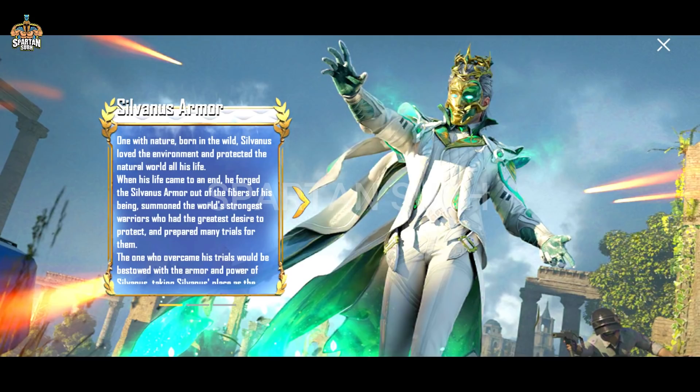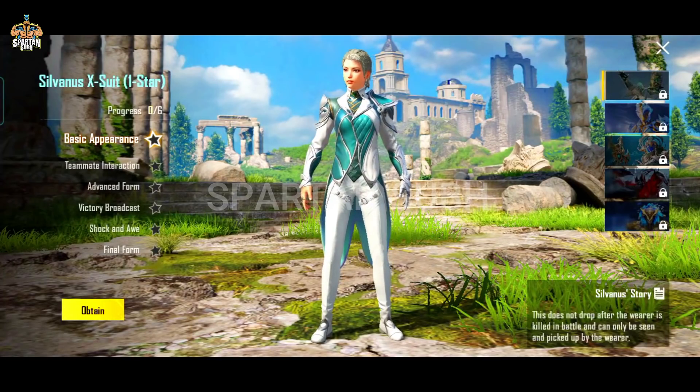First of all, the name of this X-suit is the Silverness Armor. This is a gentleman-type X-suit. You can see the slim body and the gentleman look, as you can see in the story.